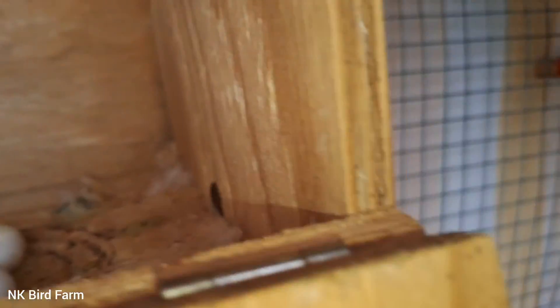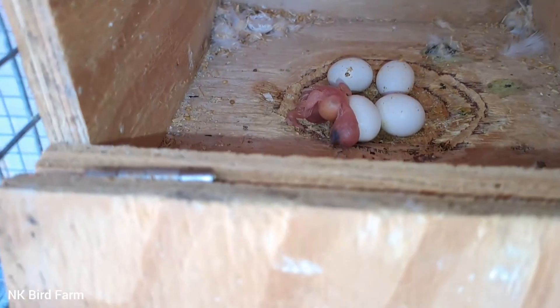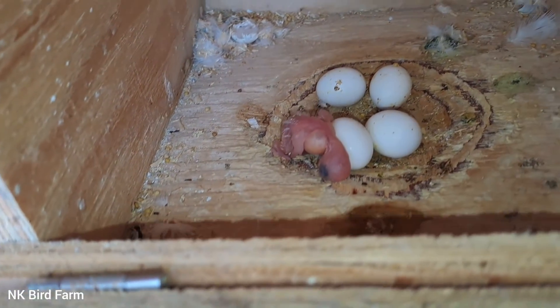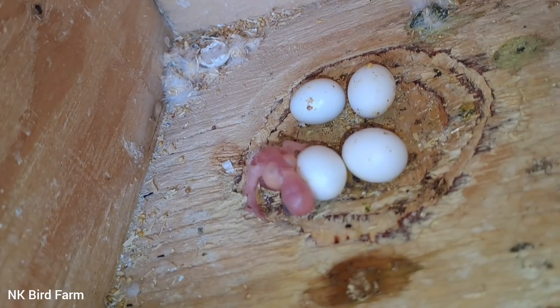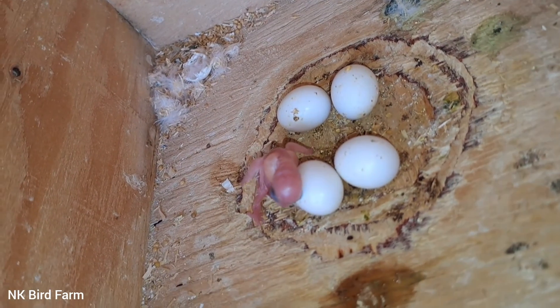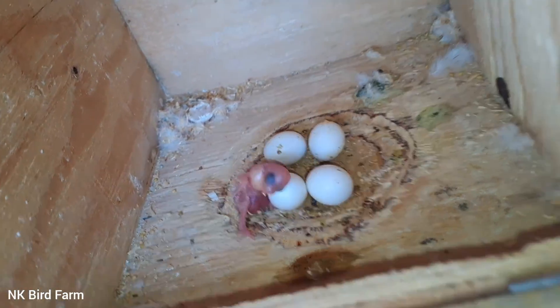The male is blue and the female is red — both have chicks. In the next one we will see that in the 5th egg there is actually a chick. Next one we will see the various chicks — I made the egg, we will see that they will emerge.